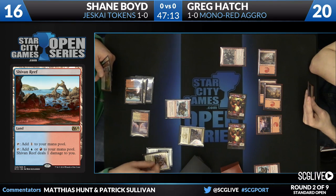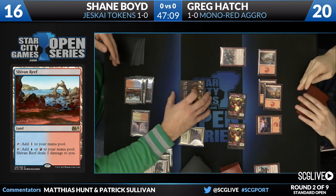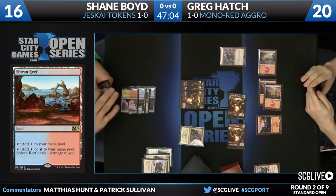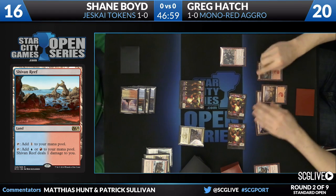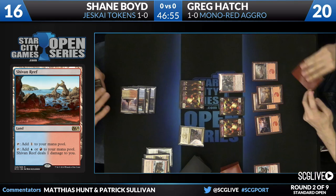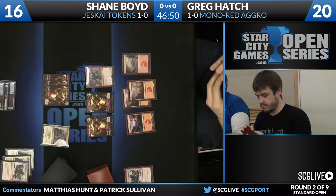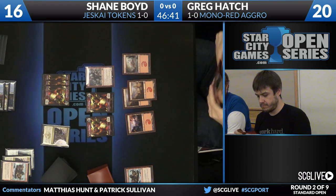Shane loots here, draws Stoke the Flames, and discards his second Jeskai Ascendancy. That's one of the benefits of normalizing the deck like this — if he's able to stabilize the board, even Chandra will be good enough to win. You don't have to go infinite to win. With these red decks, you almost feel like every mountain Greg draws from here on out is just a stone blank.